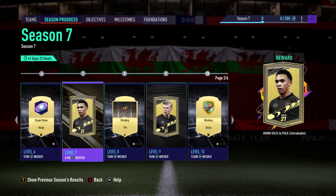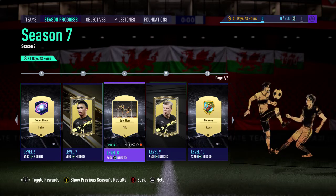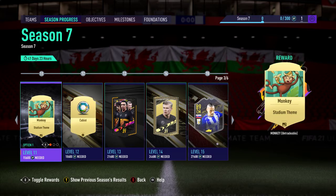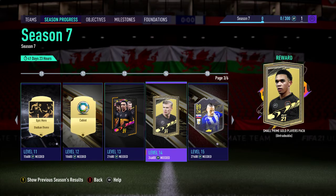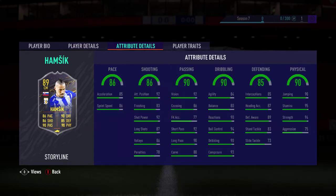There's a jumbo gold 26-pack, a monkey element, an epic hero — a Greek-style football theme — a gold players pack, and then we've got a Hamsik card. I like that a lot. Also a cubist football cosmetic. For the 75-plus rated player tier there's a small prime gold players pack, and that Hamsik looks awesome.